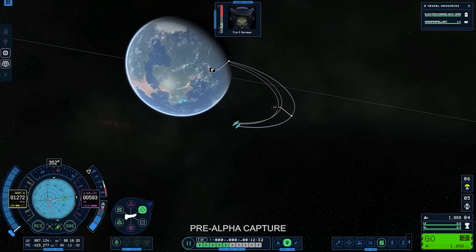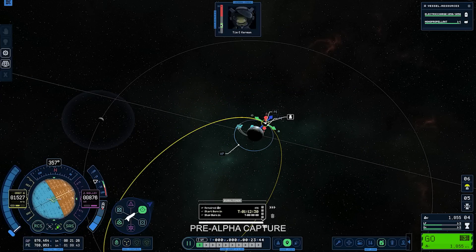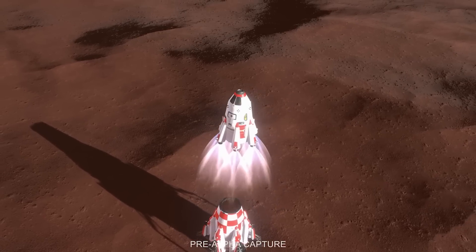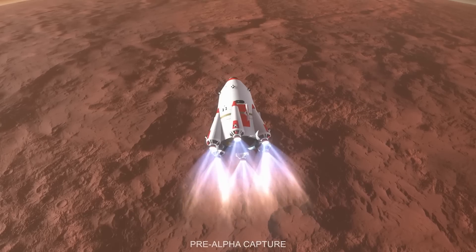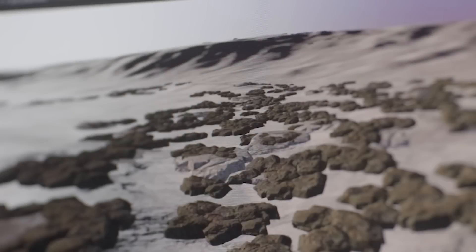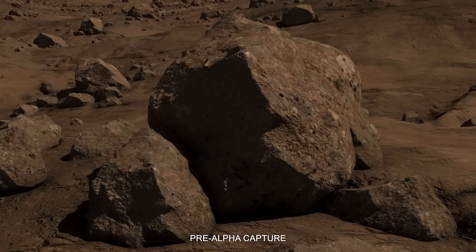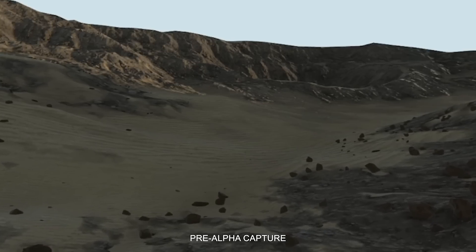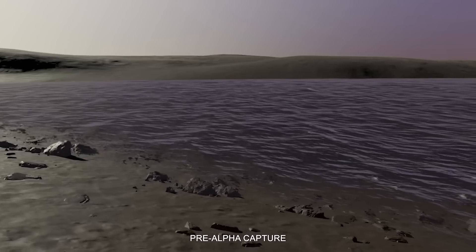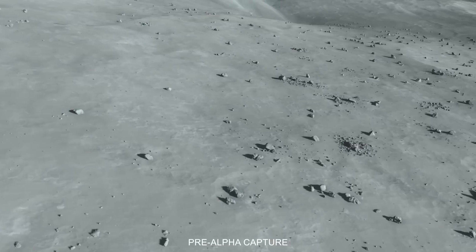Even the dullest of worlds will contain something to encourage players to explore and land on — and yes, this includes Dres, a world so dull and boring that the KSP community have virtually memed it into non-existence. Other improvements include a new scatter system on planets, which determines the density and location of things such as rocks and vegetation. Similar to NASA photos from Mars, rocks and pebbles scattered everywhere — the type of environments the KSP 2 developers are keen to recreate.